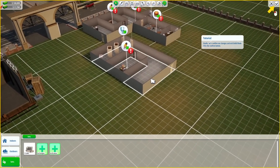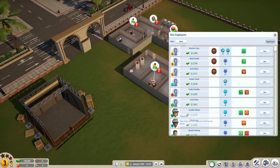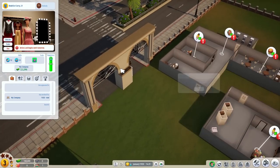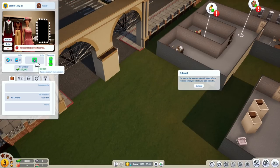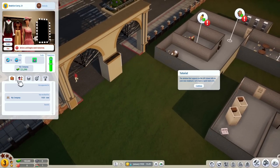Let's confirm our changes and exit build mode. Time to hire employees. Let's go ahead and hire an actor from the list. Beatrice — welcome aboard. The window that appears on the left shows all their stats. We do need to keep them happy — a little bit of The Sims here. We have to worry about their pay, skills they can gain over time, and traits like laid back. I'm assuming there might be negative traits that can come in over time, or that you can perhaps remove by sending them to rehab or recovery, as I recall you could do in The Movies.